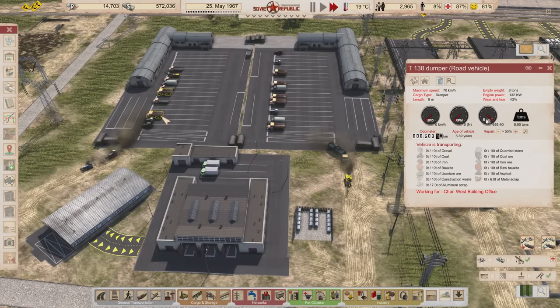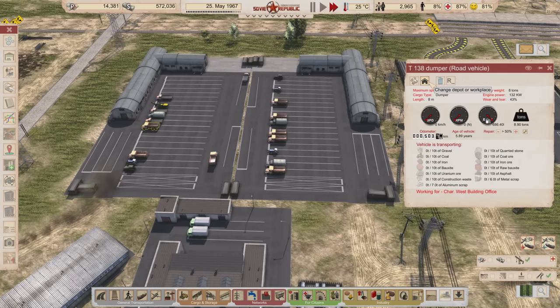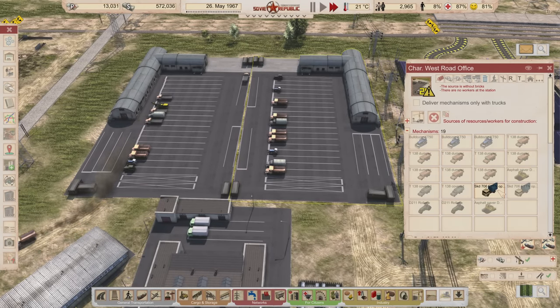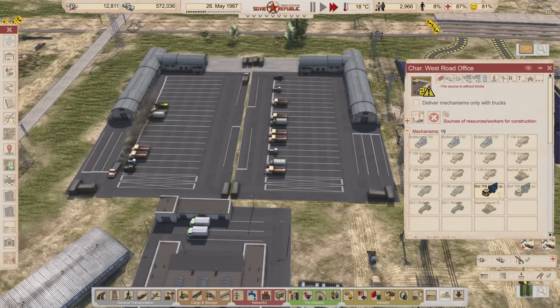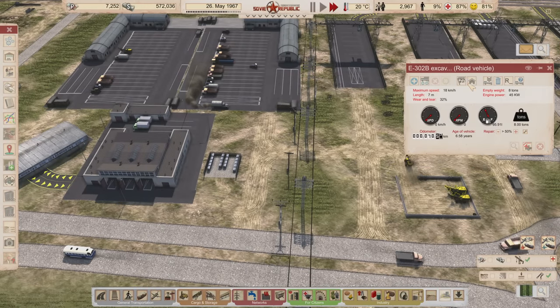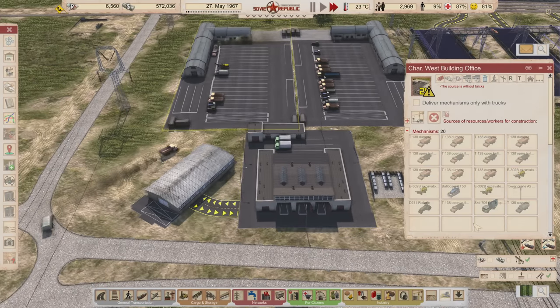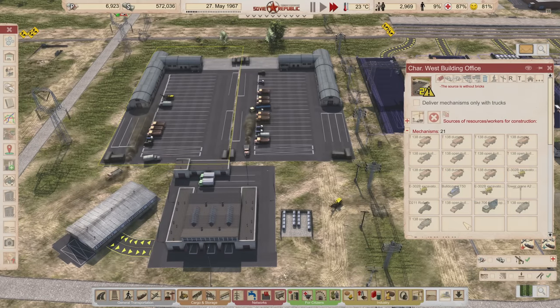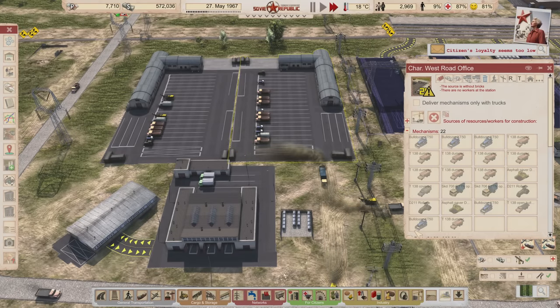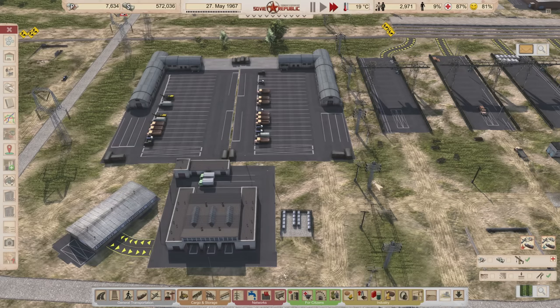We've got rollers, asphalt pavers, a lot of dumpers, a couple of bulldozers, and two open halls plus two covered trucks. I think I want one covered to be on the other side, and the excavators also going to be on that side. What this hopefully leaves us with is one open space so I can get a second tower crane in. The road office will then consist of five bulldozers, nine dumpers, three open hall trucks, two rollers, and two pavers — that's not bad.